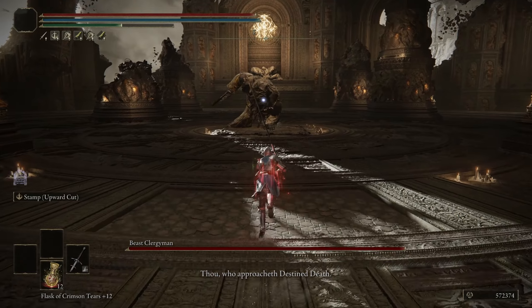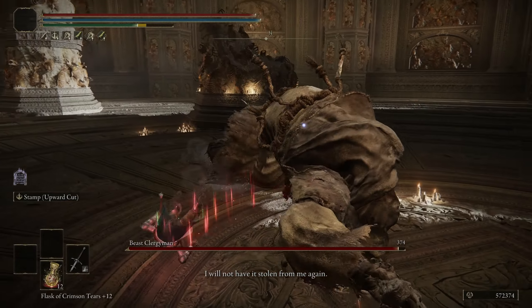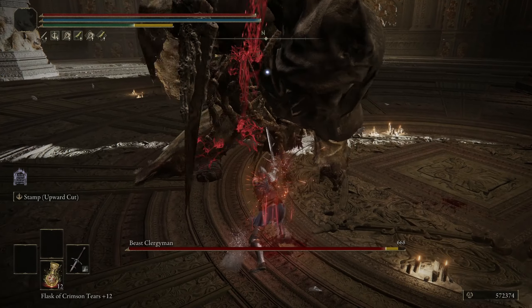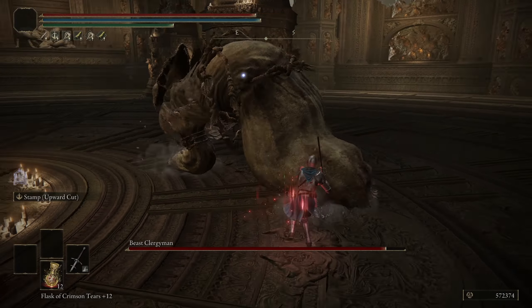For the Beast Clergyman phase, we're going to fight at close to mid-range and try to bait out one set of melee combos. We can jump over the claw attacks. Here's the melee combo — this is close to mid-range. We're rolling side to side to keep that range to bait out that ground poke, and then we can punish.